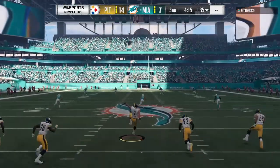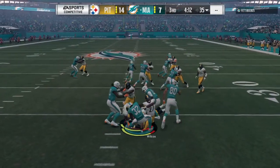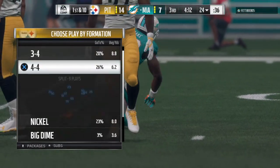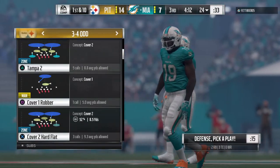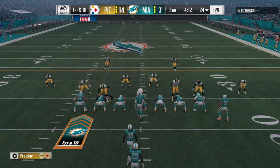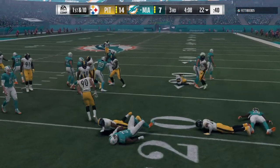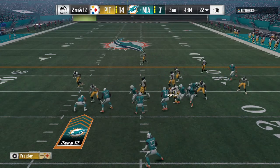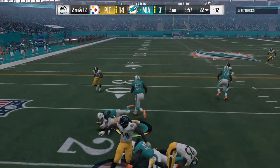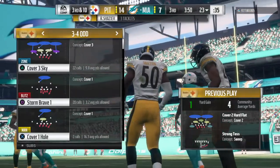Boswell kicks it away and the return man is brought down at the 24-yard line. The Dolphins offense takes over trailing, first possession of the second half. Some teams script the start of a half; others run their best plays from the first half. Ajayi runs and fights forward to about the 23-yard line — a gain of a yard — now third and ten. The offense continues to struggle to sustain a drive.